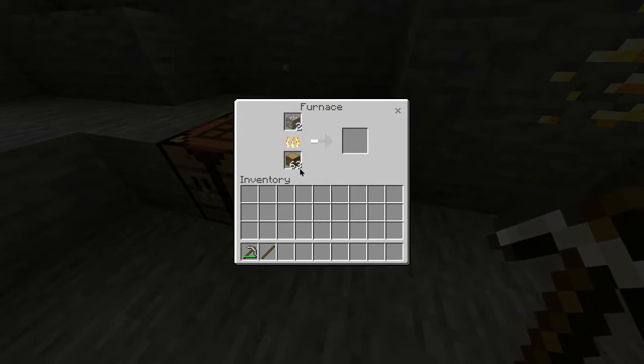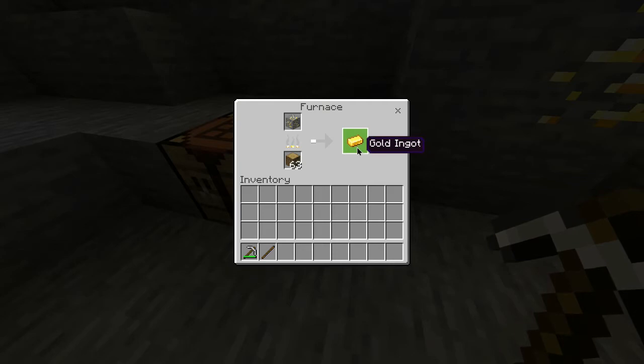You can also use any type of fuel source for this — I'm just using some oak logs. Once you put it in the furnace it will start to smelt, and you want to wait for it to turn into gold ingots.